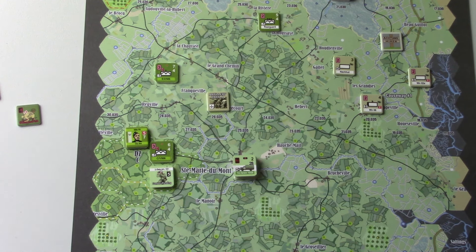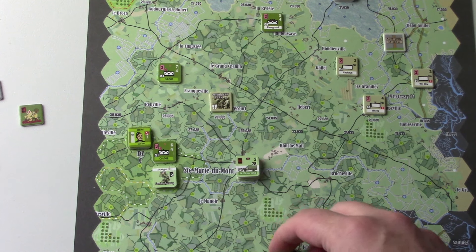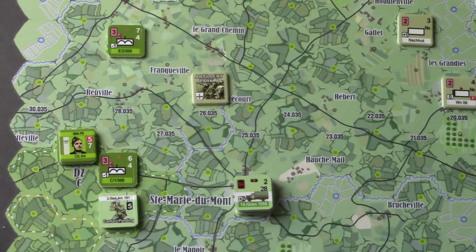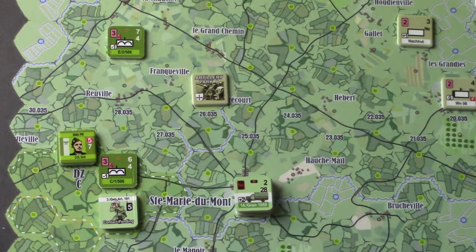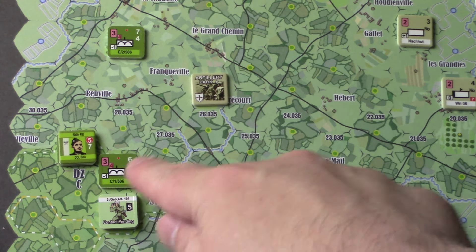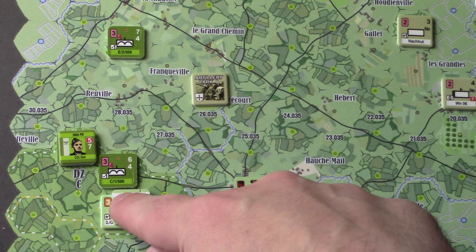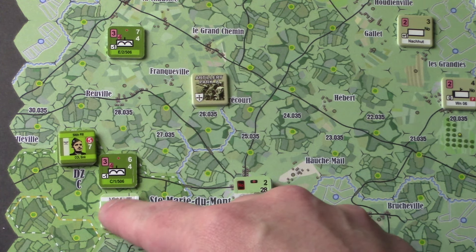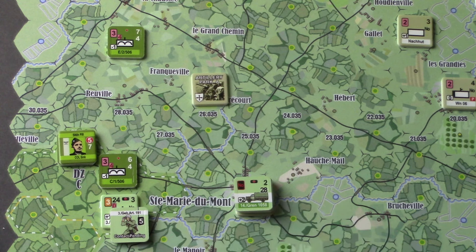We'll try a bravery check. Our base bravery is six, minus one comes up to seven. Their defense is plus one — eight. The village is minus one, so seven or less passes. A four is an easy pass. So first this unit will get an opportunity to opportunity fire; they need to pass a three or less. I got a one, so they'll opportunity fire. We rolled the dice — they got a six, so it's going to be no effect.